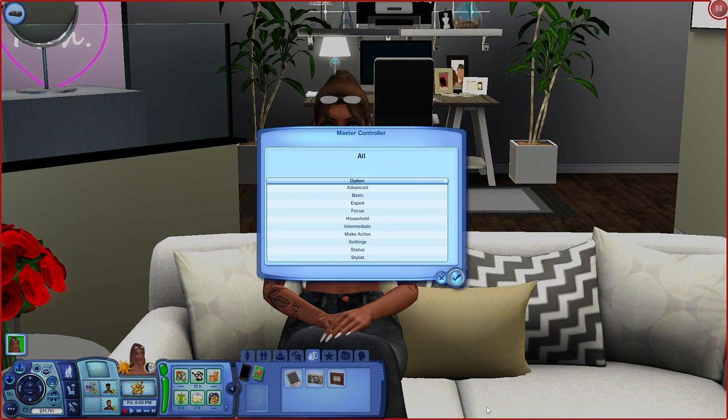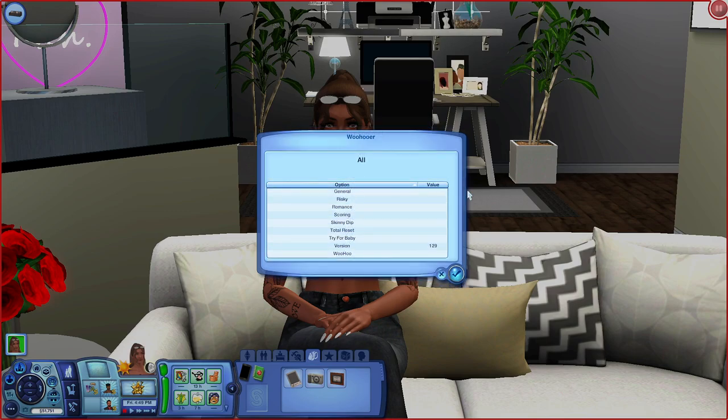Master Controller is top dog — you need this for the other NRaas mods to work. There are so many options on the main menu tab. You can go to Advanced to mess with your Sim's settings, Basic has a little bit of everything, you can export your Sim's information, focus on your Sim, mess with your Sim's household. You can go into Intermediate where everything important is usually located — make active, go into settings, look at your Sim status, and edit your Sim in Stylist.